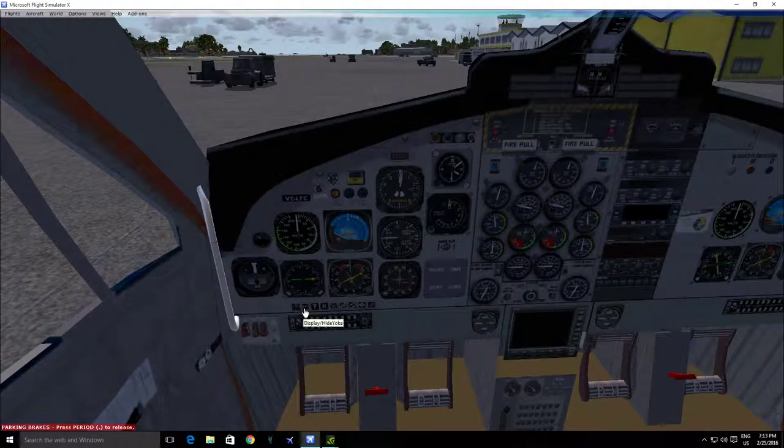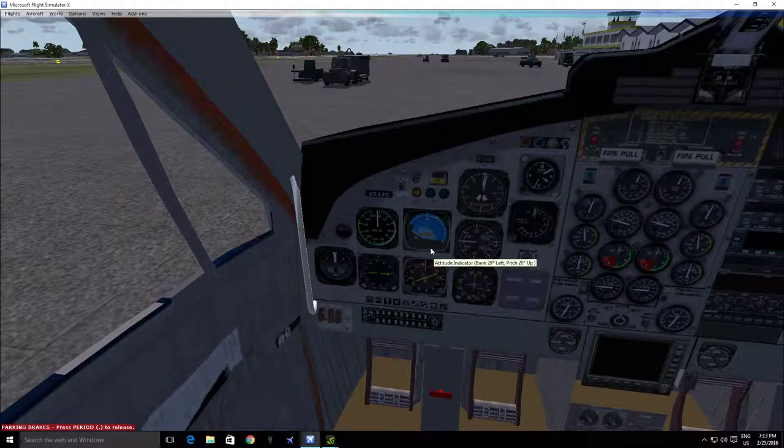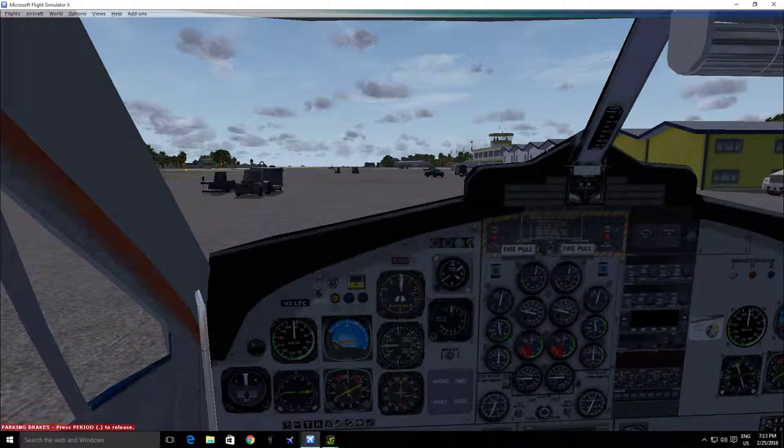We're here in the Twin Otter. As you can see, it's a freeware, so I can choose to have the yoke or not — I just choose not to have the yoke. It just makes my job a little bit easier. I am flying with a full SAITEK gear: a SAITEK yoke, throttle quadrant, switch panel, radio panel, and the autopilot panel. I'm also using my actual real aviation headset with an adapter to play on Flight Simulator 10 as well.